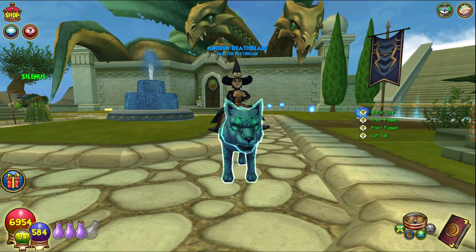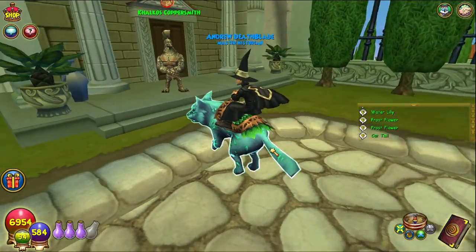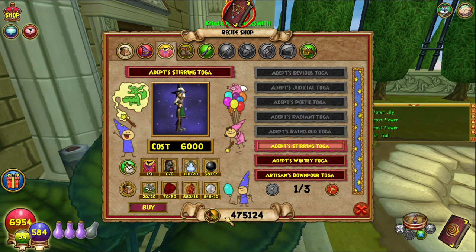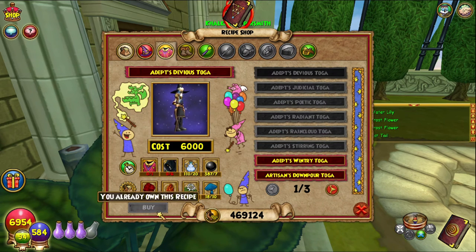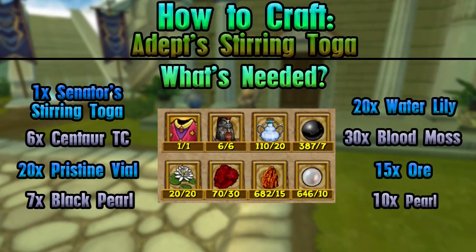Hello and welcome back to the Craft Box, my name is Brent and today we are on episode 51 of the Completionist Crafters series, back in Aquila. We will be crafting the Adept Steering Toga — as always, everything you need is on screen, all of the requirements. Let's just go craft this bad boy up.